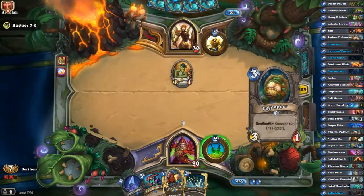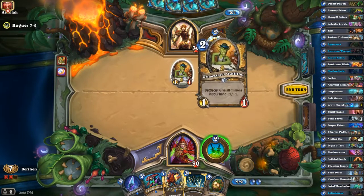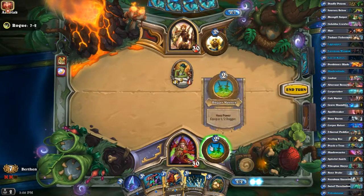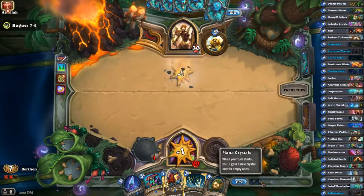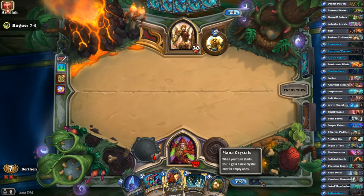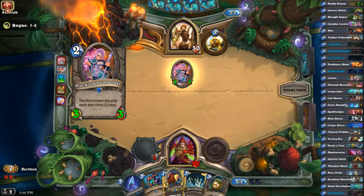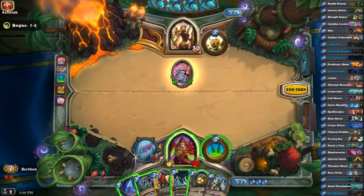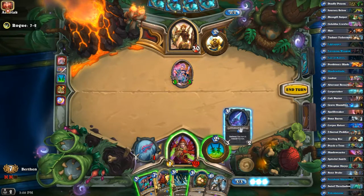I'm okay with using hero power turn two, but having these guys on turn three is not that good unless it does something that warrants it. At least we know that guy just gives about five mana of value — a one-one plus a four-four — so I'm actually already behind by like four mana. Kind of sad, but at least on the bright side I got Eggnapper.